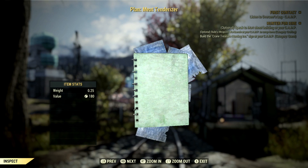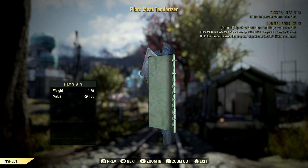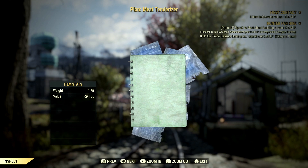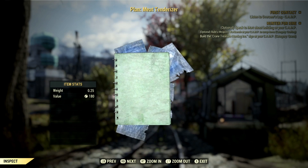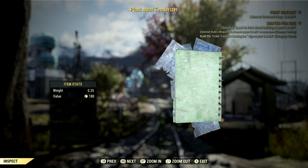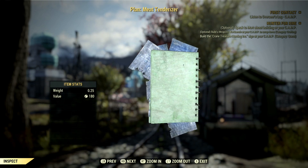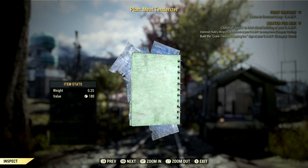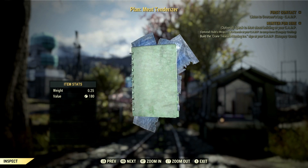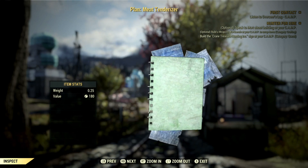Before I show you the meat tenderizer and its mods — the way you obtain it is you first get the plan. The plan comes from a seasonal event called Meat Week, and after completing the event you have a two percent chance of it dropping. Once you get the plan you can craft it and then roll legendary variants, just like you would the Fixer. You can get them from doing events or through the Purveyor, but you must have the plan in order for the meat tenderizer to drop in your game.